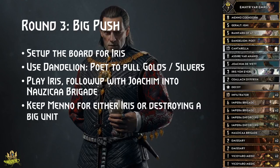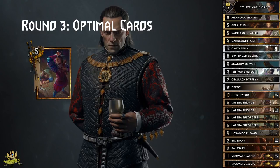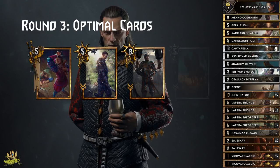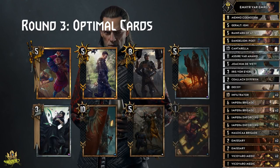Keeping Menno Coehoorn is also a good idea, because sometimes enemies try to buff up Iris so Nausicaa Brigade can't kill her off, but Menno will always be able to finish Iris. Menno is also our second big value push card, by using Infiltrator to mark a big target like a buffed Greatsword, and then using Menno to kill it. Summarized, we would like to have these cards in hand in round 3: Dandelion Poet, Rainfarm, Menno Coehoorn, Joachim, Iris, Infiltrator, Nausicaa Brigade, and Vicovaro Medic — who provides 2 Iris targets and always finds a decent target to resurrect in the enemy's graveyard.